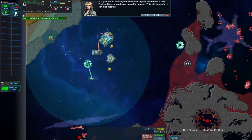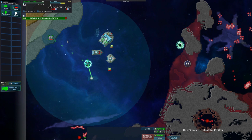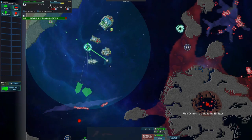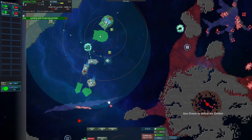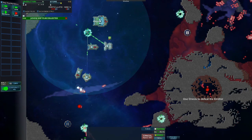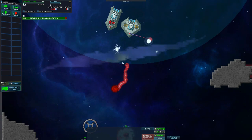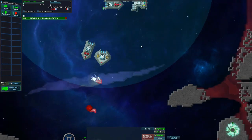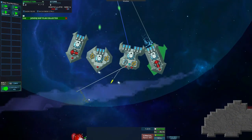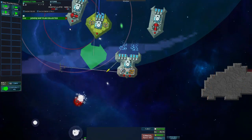Is it just me or can anyone else sense Ogun's excitement? The particle beam should slow down particulate — this will be useful. I can also modulate it to repair decayed blue plasma and remove red plasma. Both should assist us with some particulate devastation. Everyone get ready to watch some missiles chase down some particulate — he gets really way more excited than he probably should. Let's get down here and work on cleaning this up. See how this is starting to turn gray? That's because it's wearing it away, and this stuff's going to start really flying through there. And he's got this little laser, the blue square, and it fixes it — it repairs it.